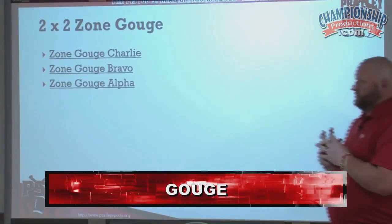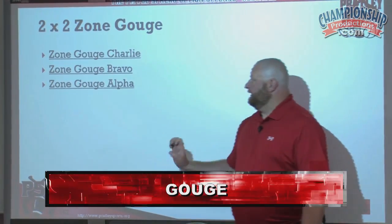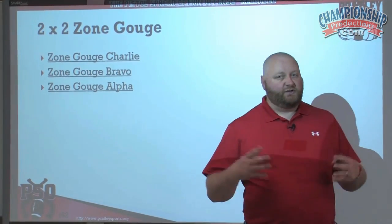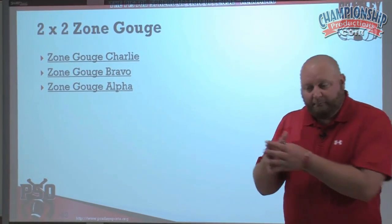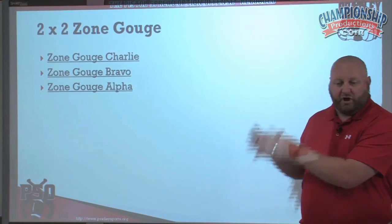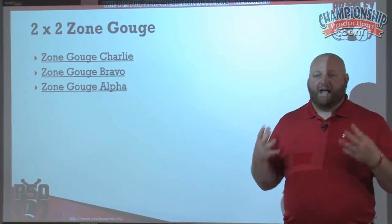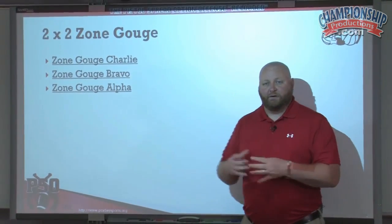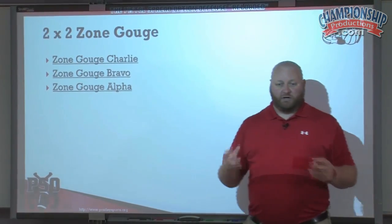We have three things that we can gouge: we can gouge Charlie, we can gouge Bravo, and we can gouge Alpha. If you've seen our earlier zone read videos, you've understood how we make our read calls based on Charlie, Bravo, or Alpha. It's the gap of the defender. If they're in the A gap, we call them Alpha. If they're in the B gap, we call them Bravo. If they're in the C gap, we call them Charlie.